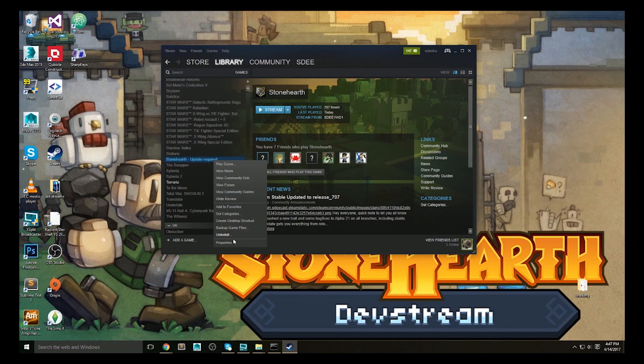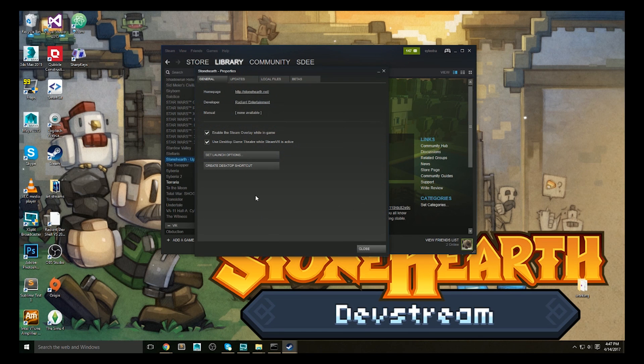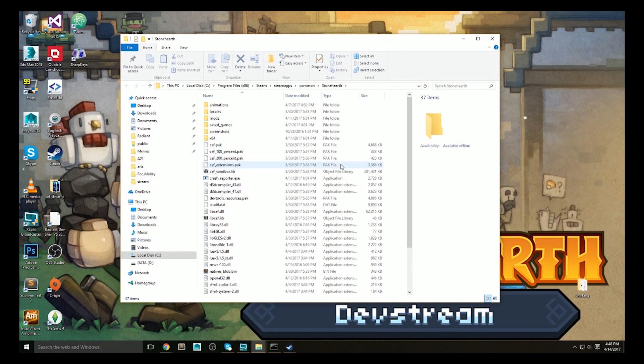We don't have a UI for this yet, but to unlock the ability to navigate the game exactly as you want, you merely have to go to the folder where Stonehearth is installed and find a file called stonehearth.json.